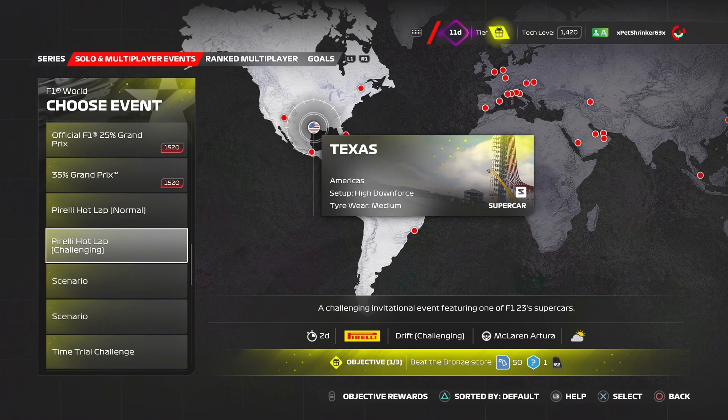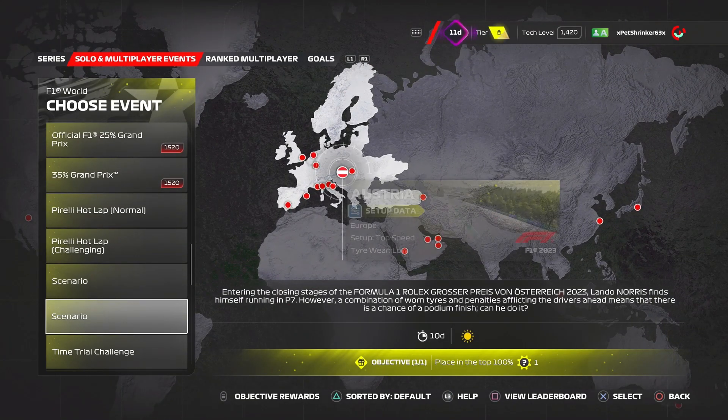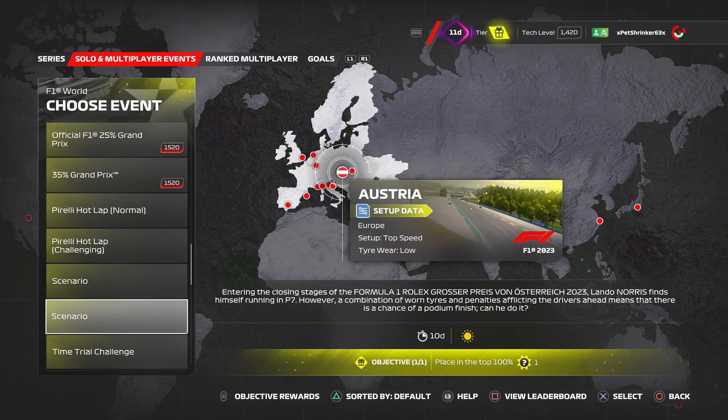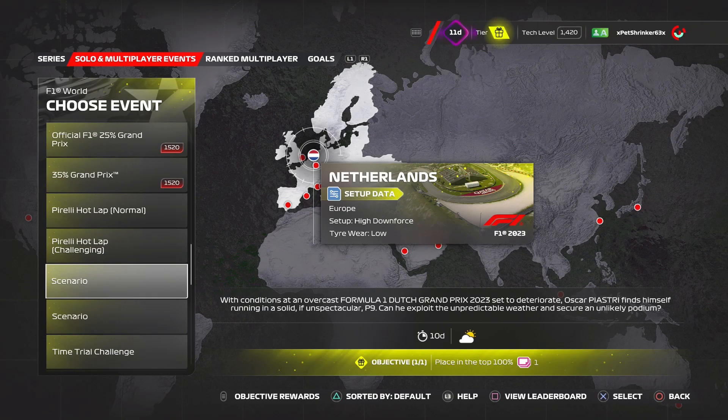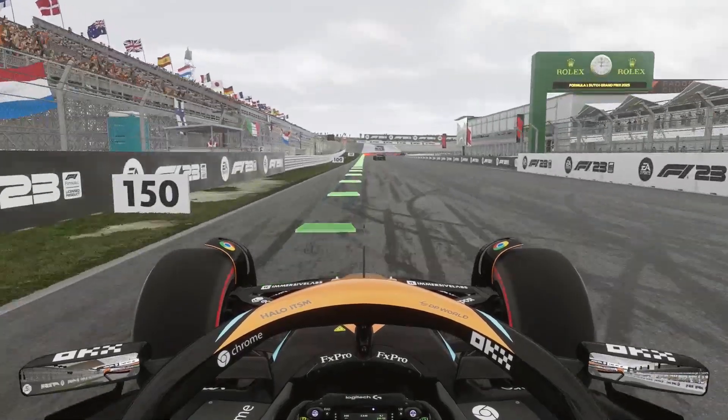Alright, so welcome back to F123. The other day I made a video looking at the new scenario in Austria, and I was basically saying I can't believe they have released not one, but two scenarios that they've already released. So today I'm going to be covering the other one that they re-released, which is Oscar Piastri in the Netherlands. It's wet conditions in P9, and you're meant to just do some good overtaking and get an unlucky podium. So here we go then.